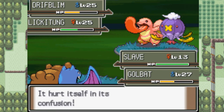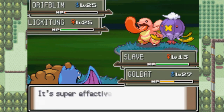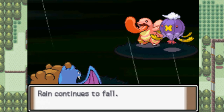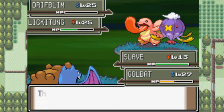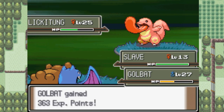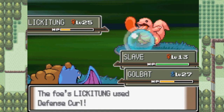You know you want to hurt yourself. Thank you, God. Luck went my way. Come on, die — it's barely hanging on. And great, it's using Defense Curl. Come on — why don't you just kill my Slave? Let's go Roll Out. Wing Attack on Lickitung — come on, kill yourself. Yeah! Golbat grows to level 28, awesome! I cannot believe that thing was outspeeding my Golbat — that doesn't make sense.